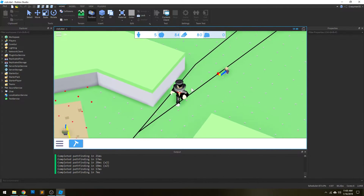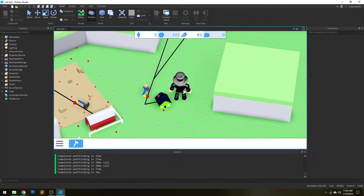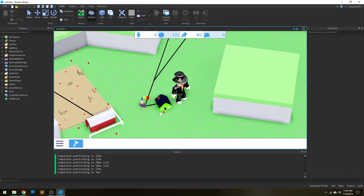What you're seeing here is called path following. A Roblox user, Quinty, showed me a really cool article demonstrating how to do this properly. It's a little glitchy right now, but that's all right.